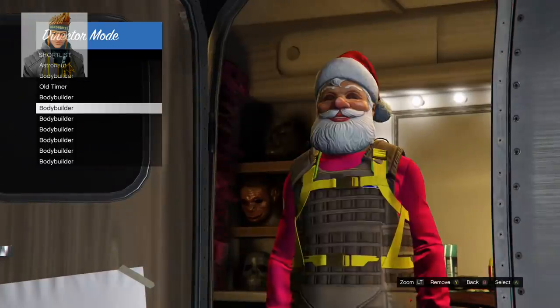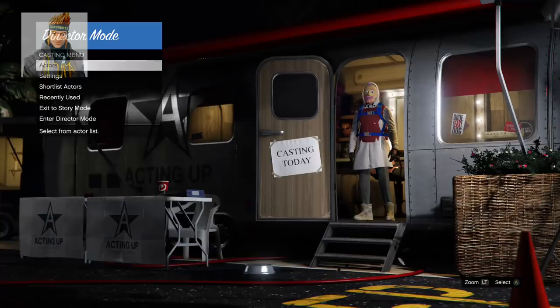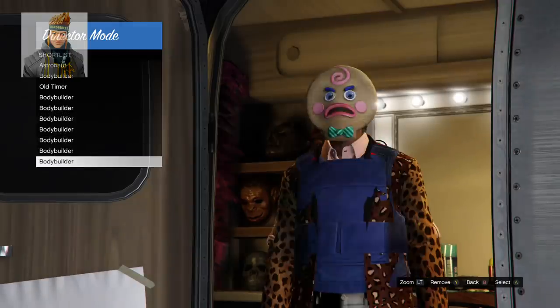Now you should be fine with the glitch. If the character didn't change back you should be good. Now go to actors, beach bum, and shortlist three outfits you want with Christmas mask and no blacklist clothing.